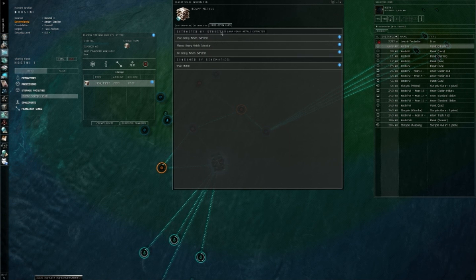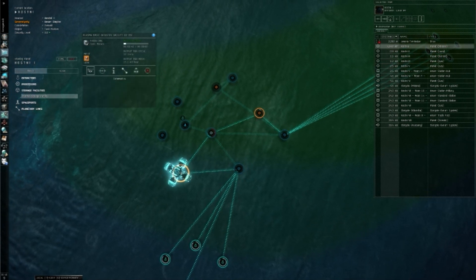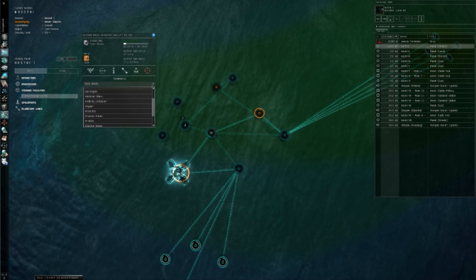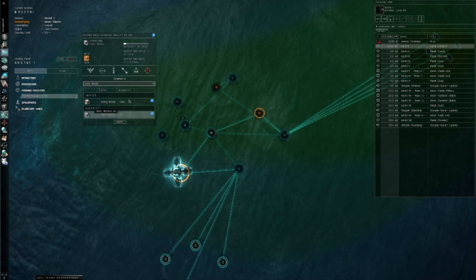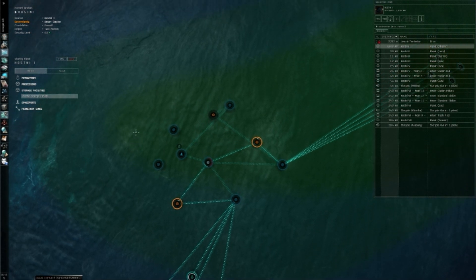Extracted by structures — here you can see where you can get it from. For heavy metals, you can get it off of lava planets, plasma planets, and ice planets. What you can do with the heavy metal is make toxic metals, which is what we're producing in our facility. In order to produce, you click on the schematics tab, click on the drop-down menu, and find what you want to make. Here we have the input — you need 3,000 units of heavy metal — and it outputs 20 units of toxic metals. For most advanced production, it takes about two cycles worth of the lesser to make one cycle of the more expensive consumer goods.